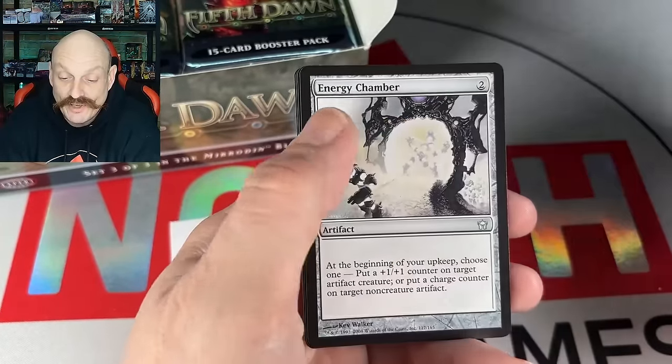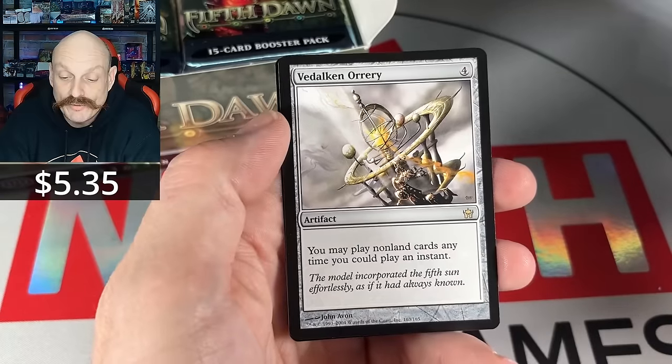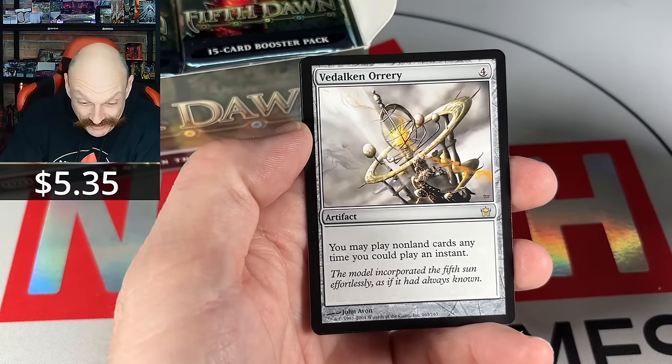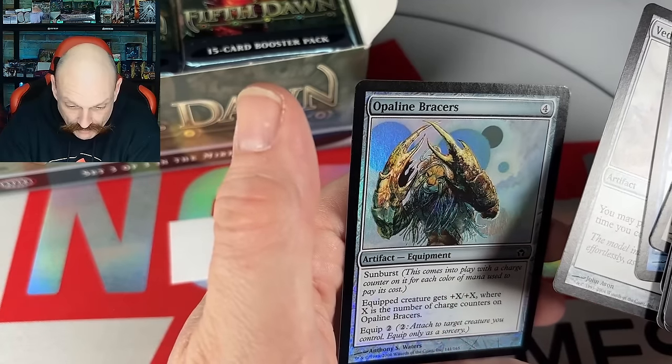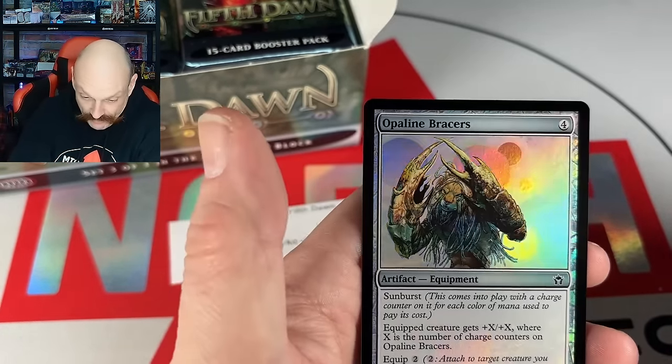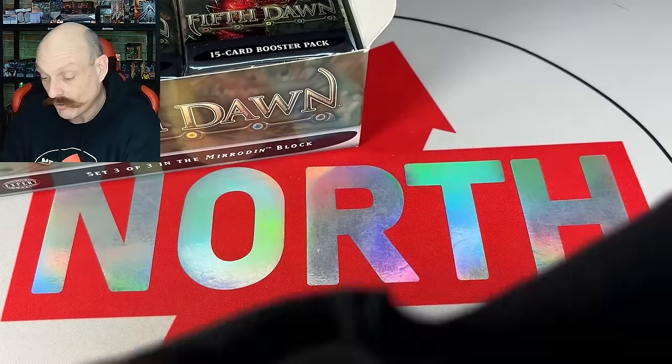Early Frost, Energy Chamber, Plasma Elemental. We got another foil — an Orrery, and a foil! It's like Urza's hands — you can have them both. Good Orrery, that is nice, Elmerco.